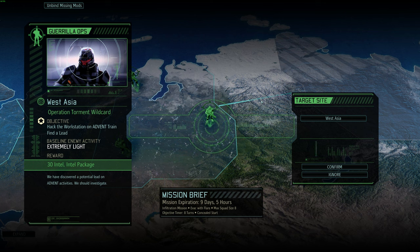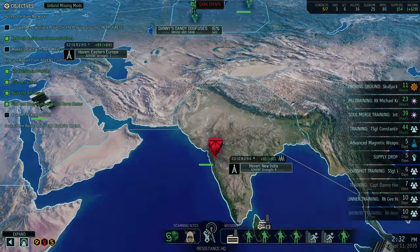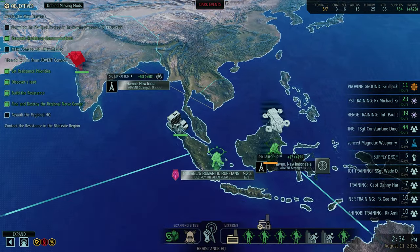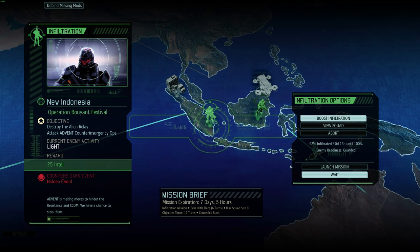And then this mission up here — we have nine days, five hours — this is our troop training mission with Freytag. Who's queued up down here in Russell's Ruffians? This is a really good squad — all tech sergeants.